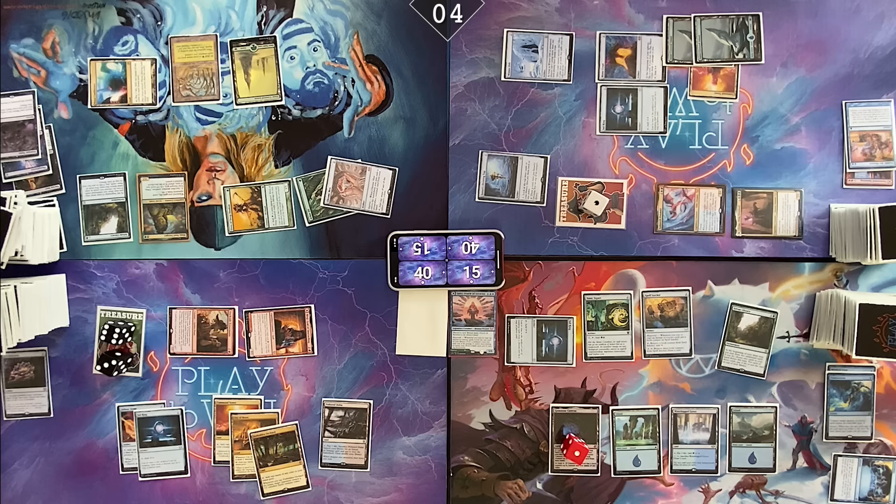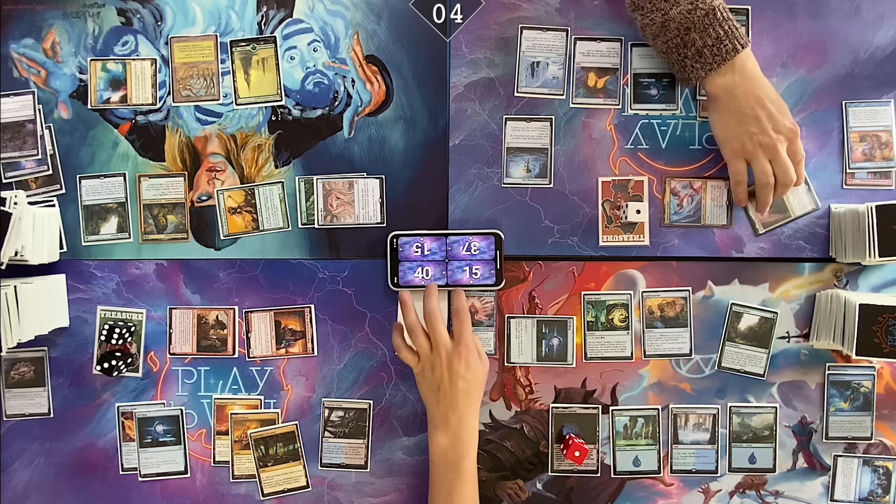Do something else. I'll pass. Upkeep — roll for Crypt. Take damage. Drop return. Move to combat. Cameron, I'm gonna attack you for seven. There goes my dreams of drawing two cards.